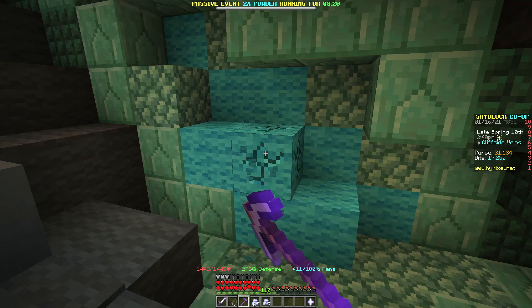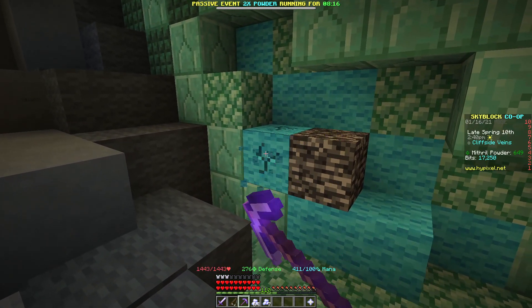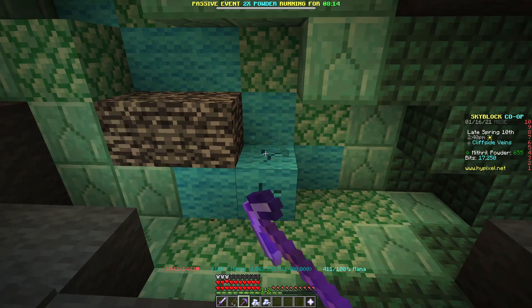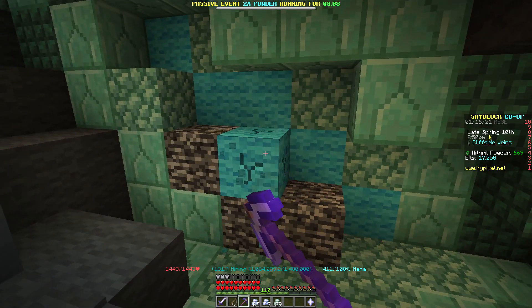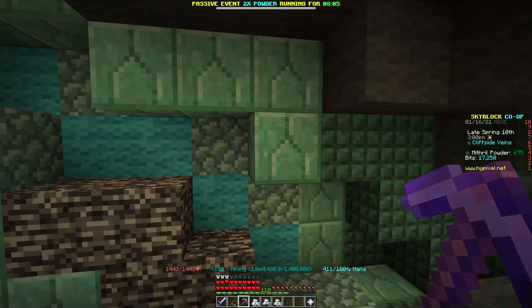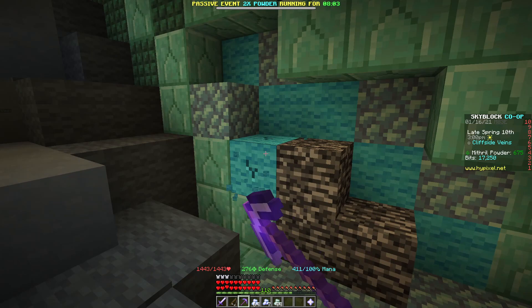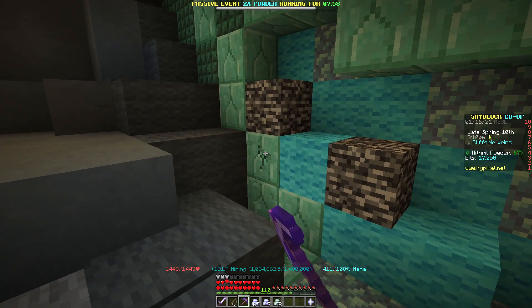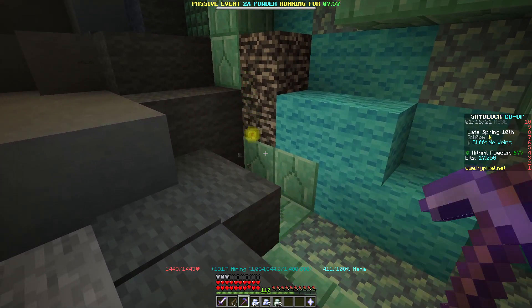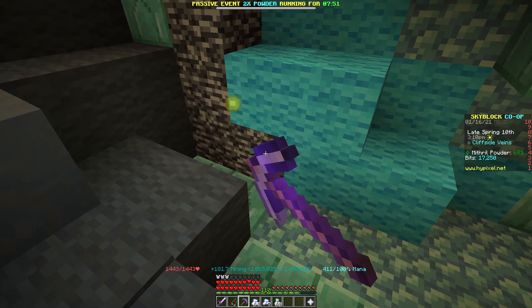There is a benefit to mining the wool — it does give you more Mithril and more Mithril powder. I'm not sure there's a higher chance of it dropping Titanium, but Titanium is fairly rare. It can be fairly common — it's all RNG. But the wool gives you the most Mithril, and then there's this block that gives you the second most, and it's a little shorter to mine, though it gives you less Mithril and less Mithril powder.